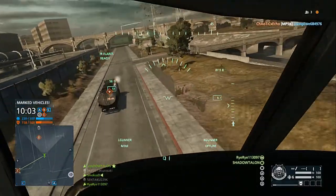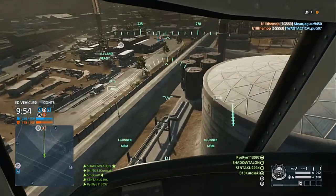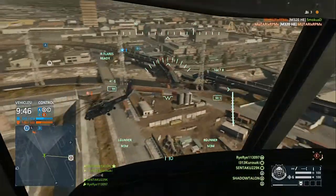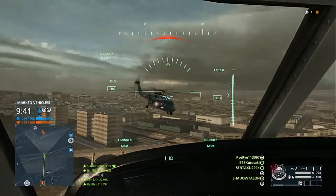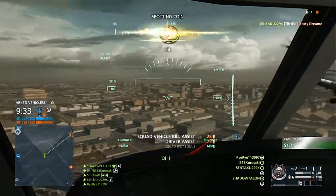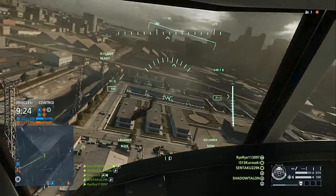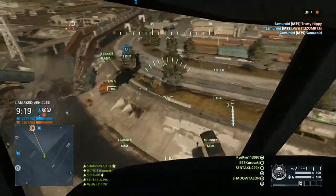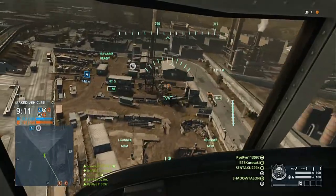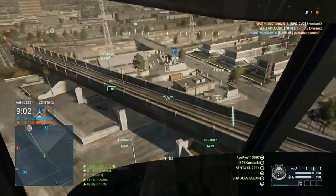Your flares or ECM jammers are going to be your best friend. Don't pop them too early — wait until you hear the warning system that a shot's been launched, then hit it. If you can avoid that one, they only have two missiles left. You can take another hit and then get out of dodge with guys repairing you. Two people repairing is best since repairs can be pretty slow on this vehicle. At that point, taking out vehicles is not the priority — the priority is withstanding the stinger barrage. Fly low, use map cover to get out of their line of sight, then heal up and get back in the fight.